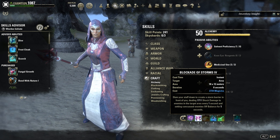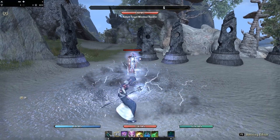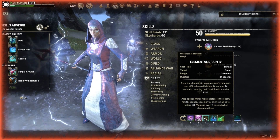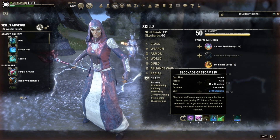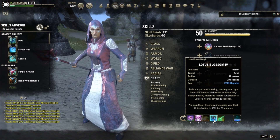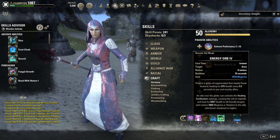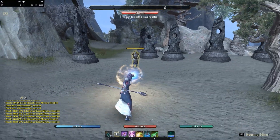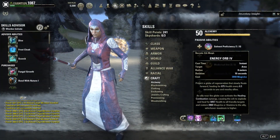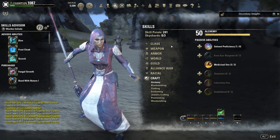Blockade of Storms is on the back bar to apply the shock enchantment and to proc Minor Magickasteal, increasing sustain even further. It also applies Major Breach, reducing spell resistance on the enemy. Lotus Blossom gives you Major Prophecy and causes your light attacks to restore 1.6k health, and fully charged heavy attacks to restore 4.7k health. Energy Orb provides a synergy — players can use Healing Combustion, which heals for a lot and gives them resources back. That is very important.